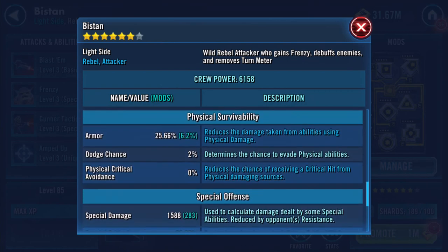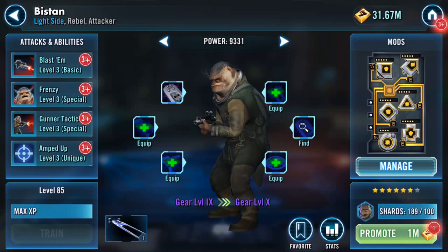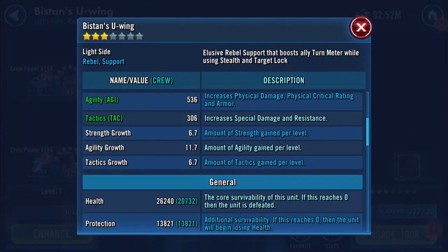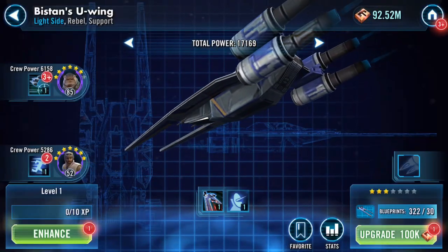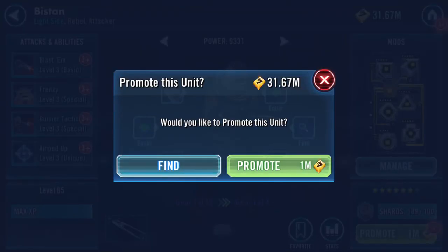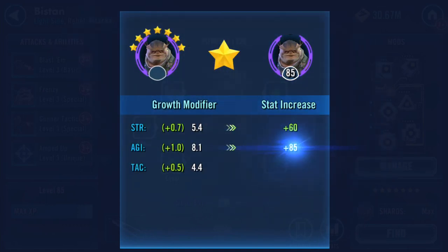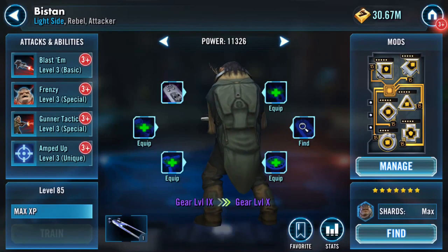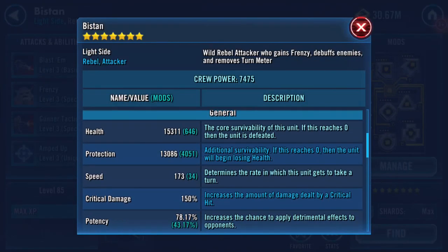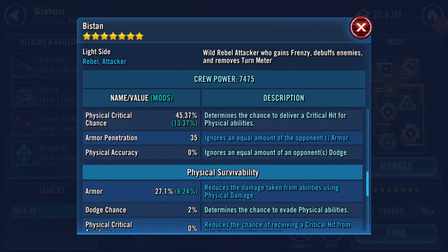So 14,000 on the health. 1,937 on his physical damage, 1,588 on his special, resistance is creeping up to 1,449. Ship-wise it puts it up to 114 speed - again gained another speed. That's him up to 7 stars: 15,000 health, 13,000 protection, 173 on speed.